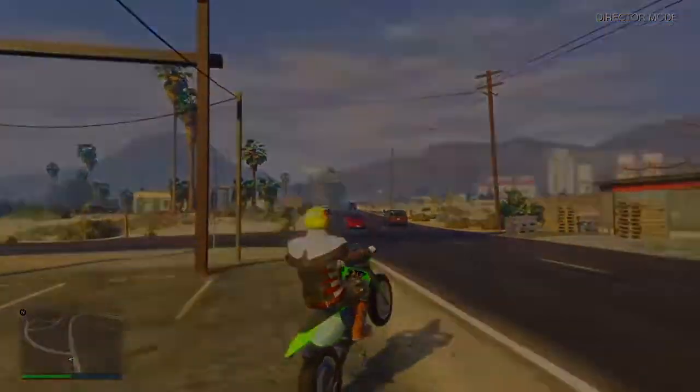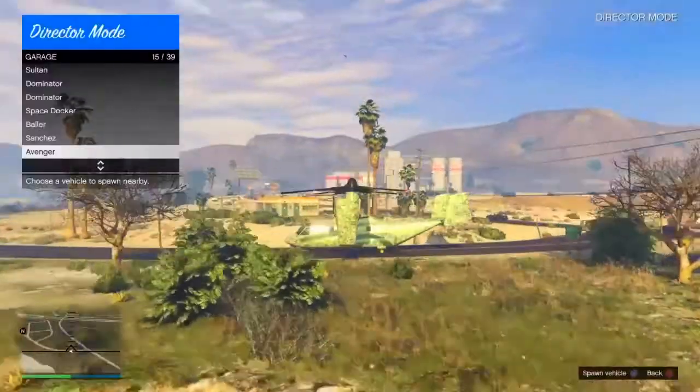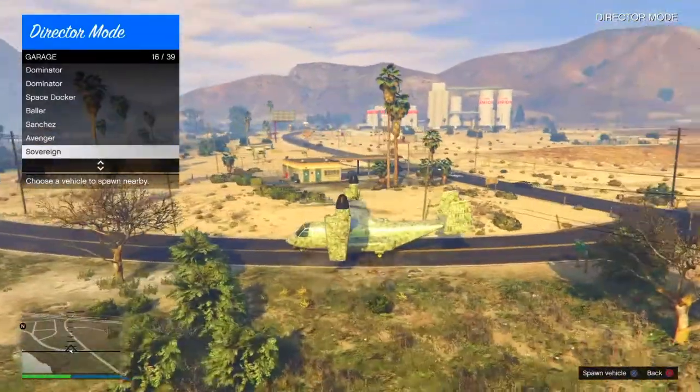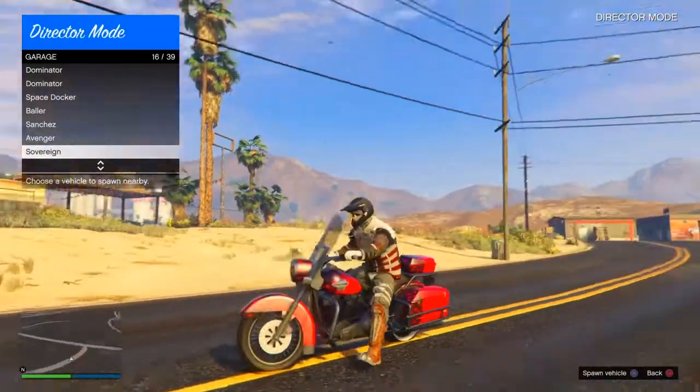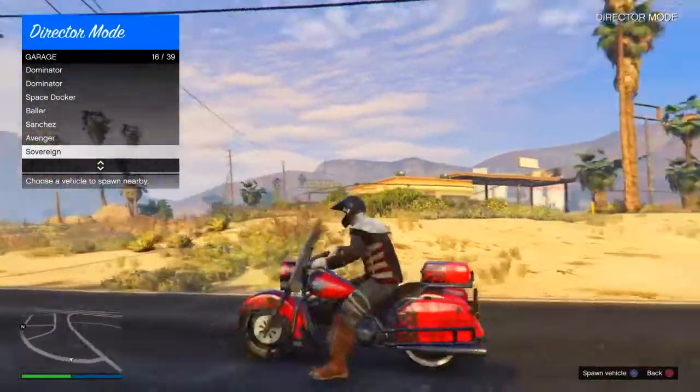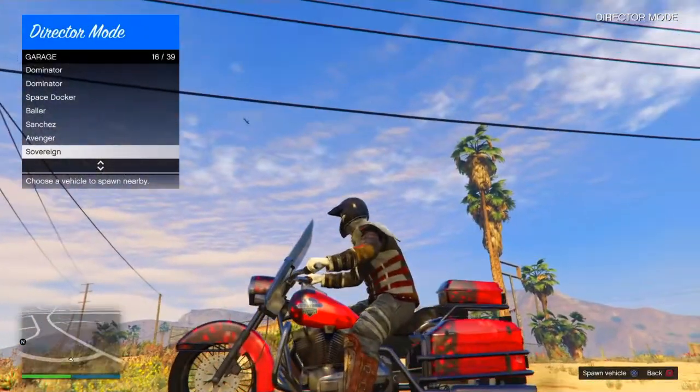Then we got the Avenger, just the money green. Some nice golden F Romeos. Sovereign — I don't know if Romeo will like this or not, I put some pure white wheels as well.